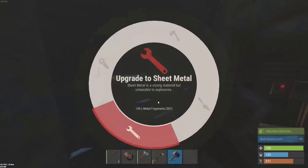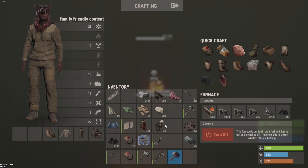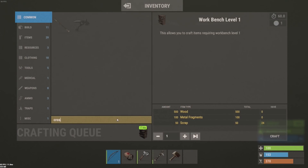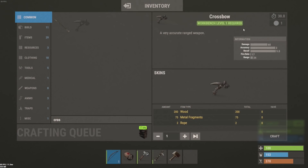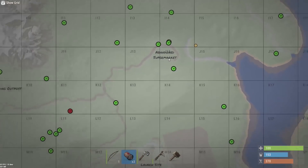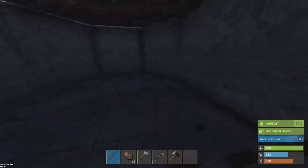We could make it metal — yeah we've got loads of metal. That's probably a mistake, oh well. Now we can make crossbows — yep, level one workbench required. Now we can get the crossbow, and I want to visit the abandoned supermarket first when we've got our crossbow.